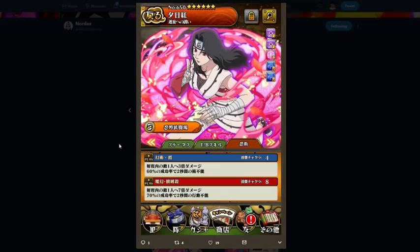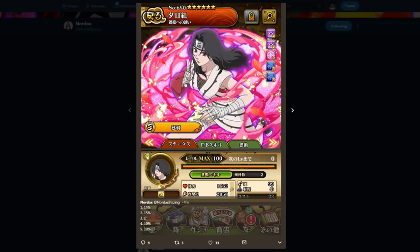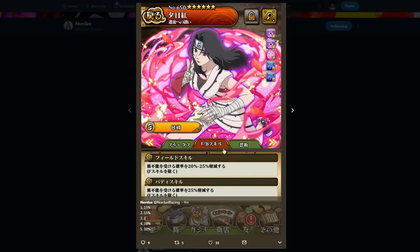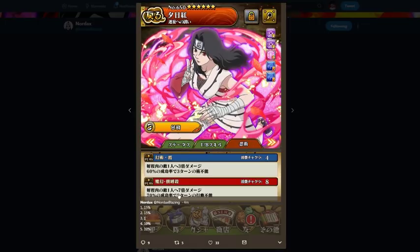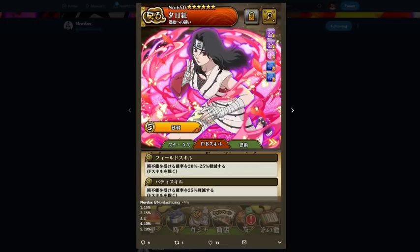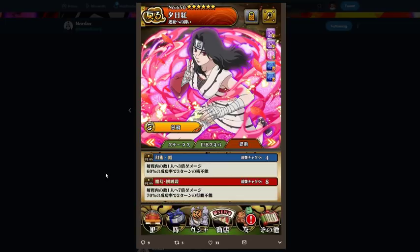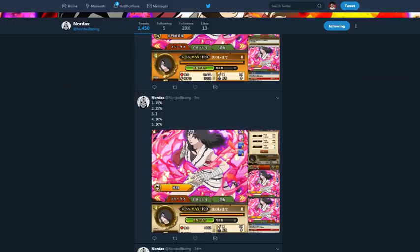She's a free unit, so there you go. Her abilities reduce wisdom damage by 15%, increase status element time by one turn — so now she has four turns and then three turns. Her last ability adds 10% to her jutsu modifiers, so pretty much her first jutsu goes to 80% and her ultimate goes to 90%. And that's for 4 chakra, so she's actually really good for a Phantom Castle unit.